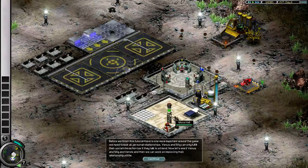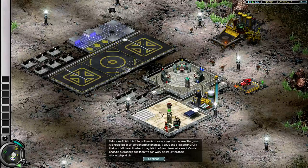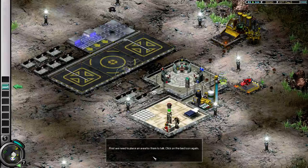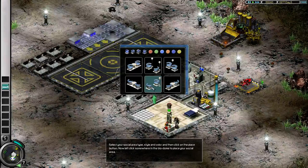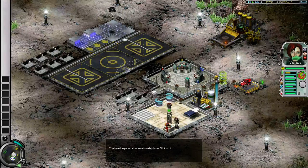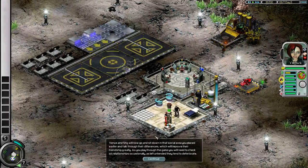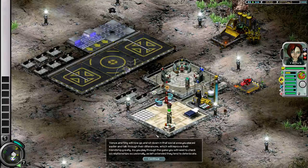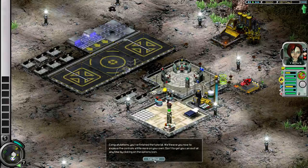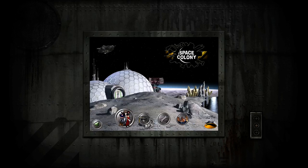Before we finish this tutorial, there is one more important area of the game we need to look at: personal relationships. Venus and Stig can only fulfill their social interaction bar if they talk to a friend. We need to place an area for them to talk. Click on the bed icon, then click on the picture to select your social area type, style, and color, then click the place button. Left-click on Venus — the heart symbol is her relationship icon. Stig is already a friend, but let's click on him anyway to improve their relationship. As you play through the game, you will need to check on relationships occasionally, as left untended they tend to deteriorate. Congratulations — you've finished the tutorial!